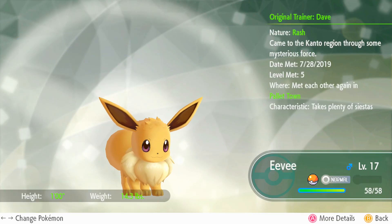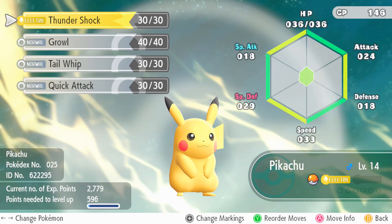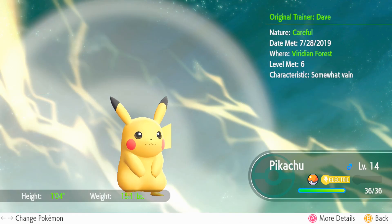Then we have Eevee, the namesake of the game, with Headbutt, Double Kick, Bite, and Quick Attack. Level 17. We have a level 14 Pikachu with Thundershock, Growl, Tail Whip, and Quick Attack, which is 7 or 8 levels away from Thunderbolt.